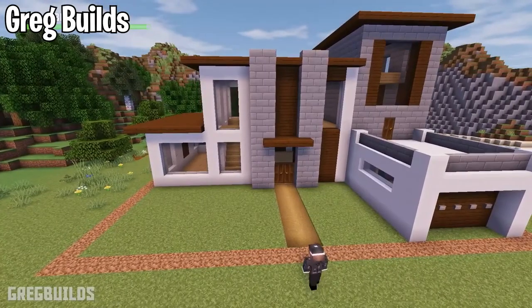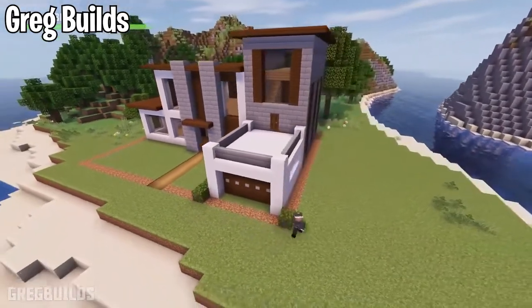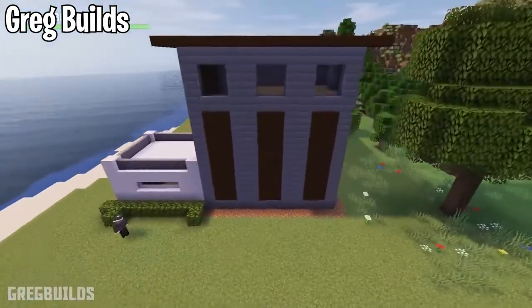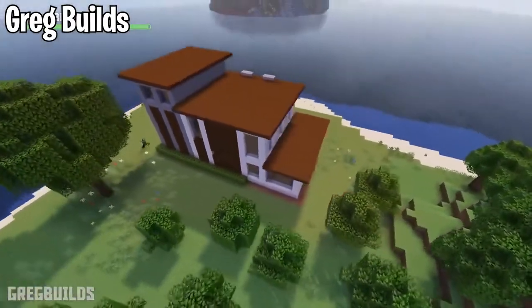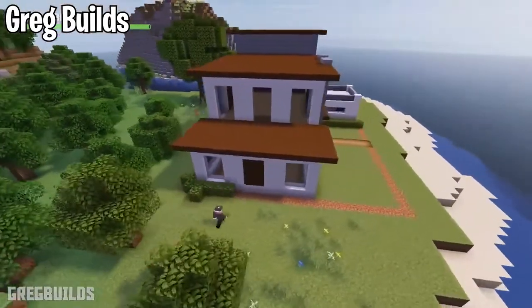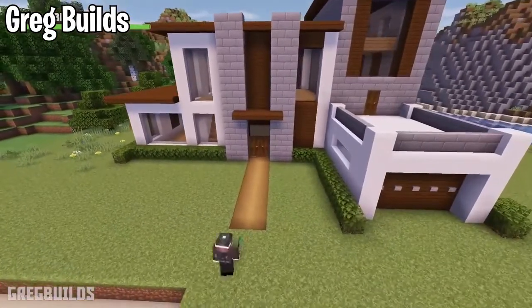Greg Builds has a lot of other modern designs on his channel so if this one isn't exactly what you're looking for but you do like his style of tutorial, you can definitely go check out all his other builds. He has a ton and they're all really incredible. He's one of the more simple builders — even though it looks great, it uses very simple blocks: white concrete, stone, and dark oak, with small decorations.